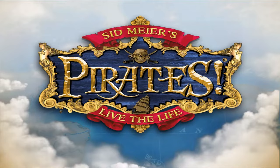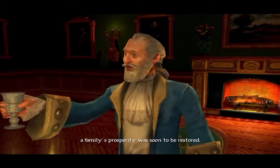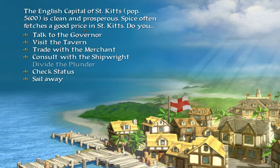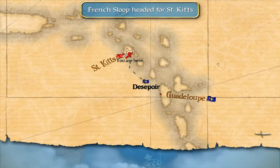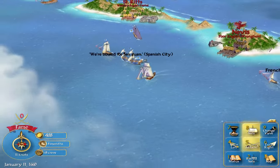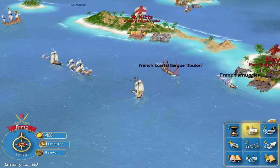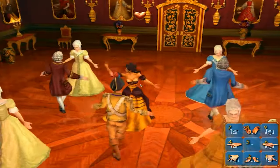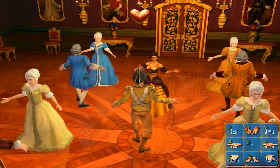The glory days — we had Sid Meier's Pirates, a 2004 remake of an 80s strategy action game. Pirates was amazing. It was separated into several minigames requiring different skills, as well as an overall sailing map where the player navigated around the Caribbean looking for things to do: sailing techniques, evasion, naval gunnery, turn-based strategy, dancing with the daughter of a city governor, fencing, and strategic planning. And did I mention the dancing minigame?